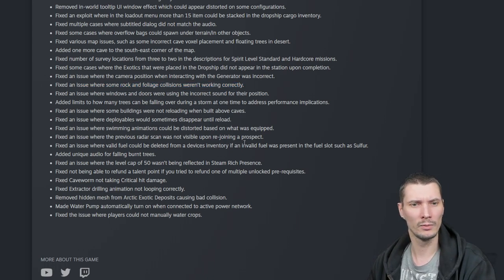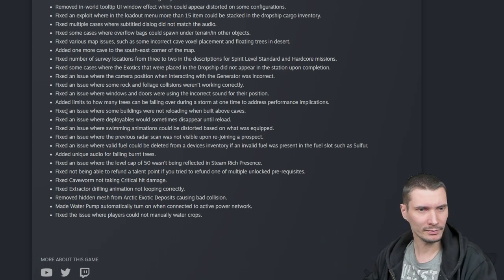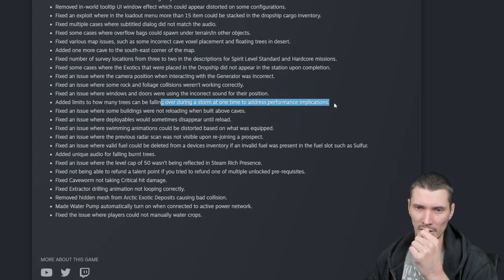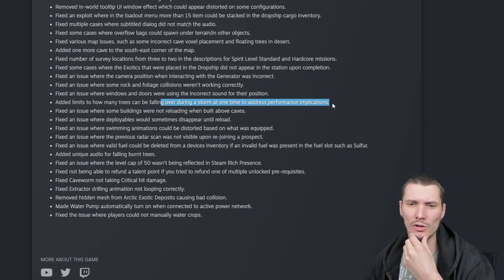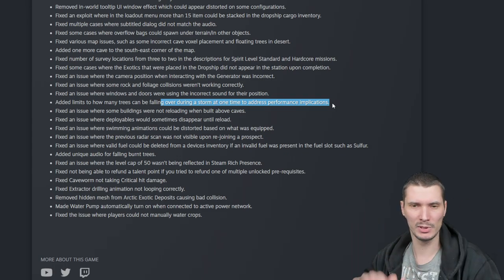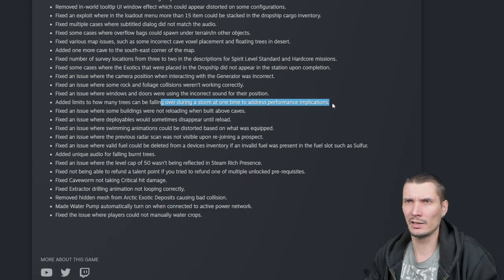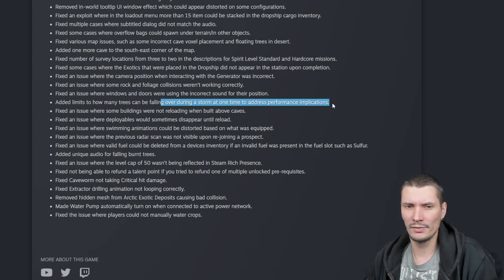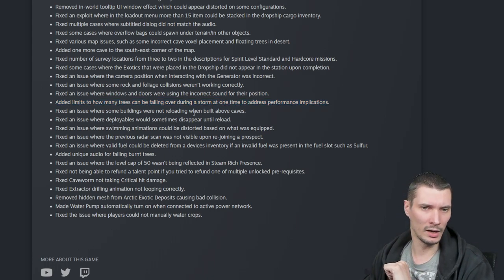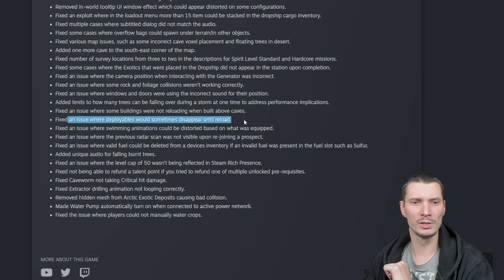Fixed an issue where camera position when interacting with the generator was incorrect. Fixed an issue where some rocks and foliage collision weren't working correctly. Fixed an issue where window and door were using the incorrect sound for their position. Added limits to how many trees can be falling over during a storm at one time to address performance implications. Fixed an issue where some buildings were not reloading when built above caves. Fixed an issue where deployables would sometimes disappear until reload.